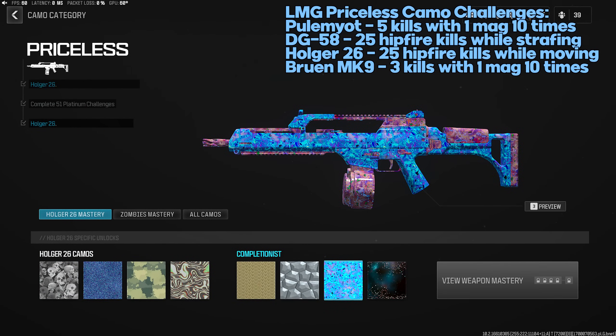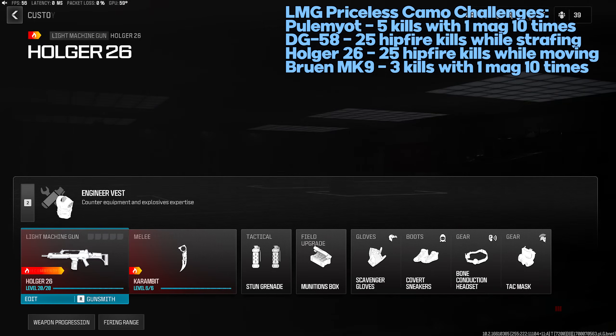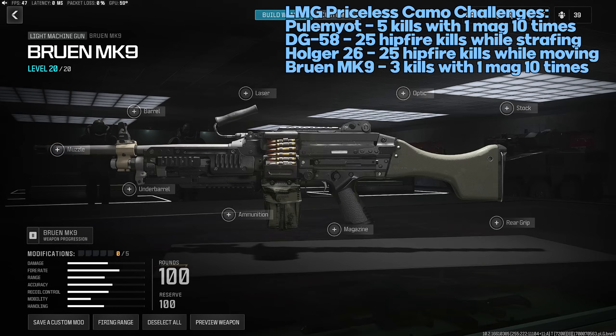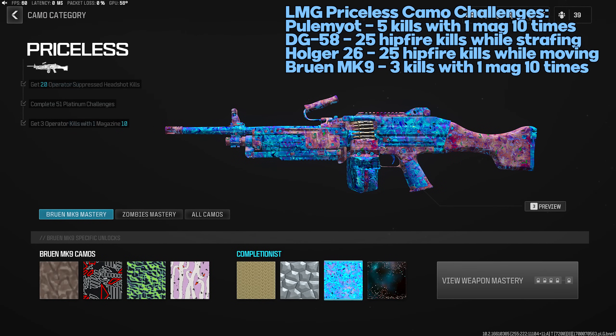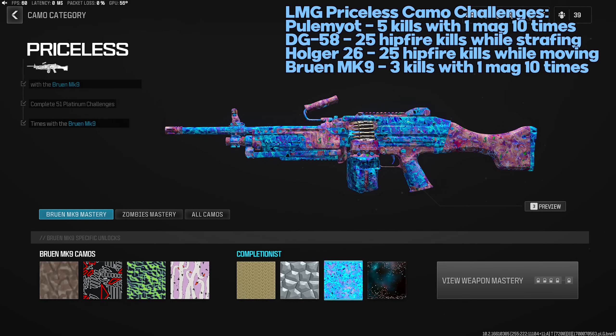Holger 26 Priceless: 25 hipfire kills while moving — slightly more accurate hipfire than the DG-58, but still use hipfire accuracy attachments. Bruen Mk9 Priceless: three kills with one magazine 10 times — use the biggest magazine, get three kills, reload, repeat. You can't stack these — six kills with one mag only counts as one, not two.